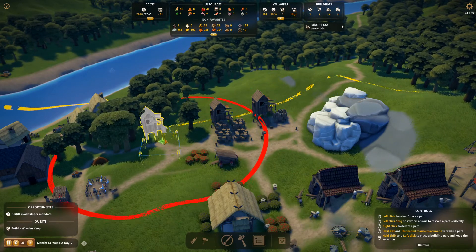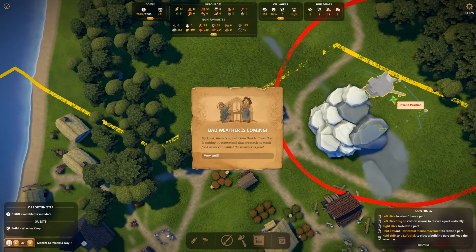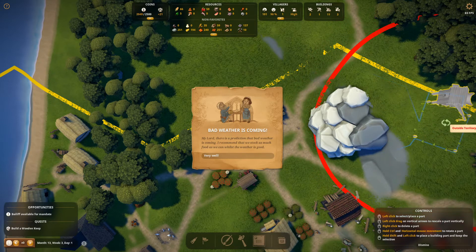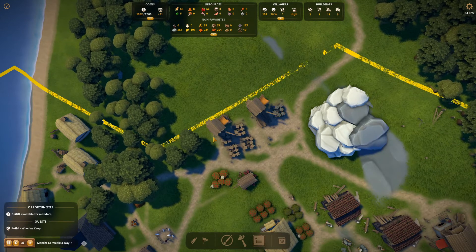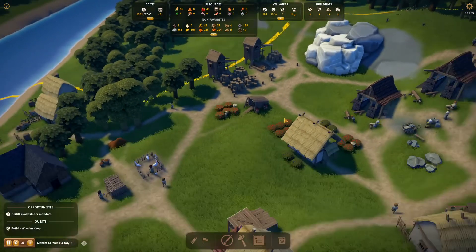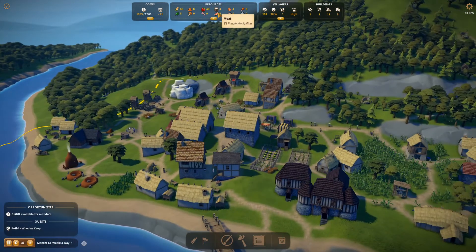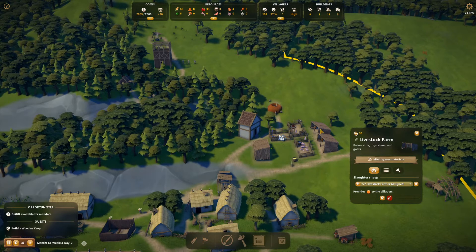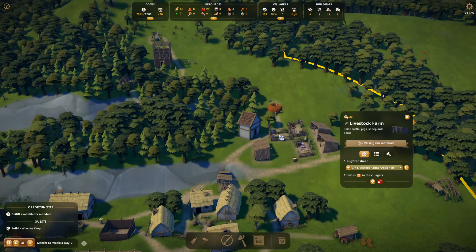Let us go to build and let us go over to logistics. Warehouse - stick you kind of up there. Bad weather is coming - excellent, that's just what we want. Can I rotate you at all? Build. That's that built. Yeah it's tough - I'm not struggling but it's difficult this one. Butch meat - did I say anything for slaughter over here? Slaughter sheep - slaughter. So we're doing livestock from slaughter sheep.